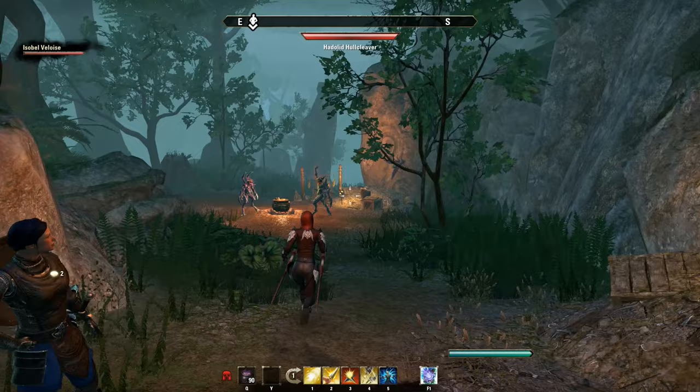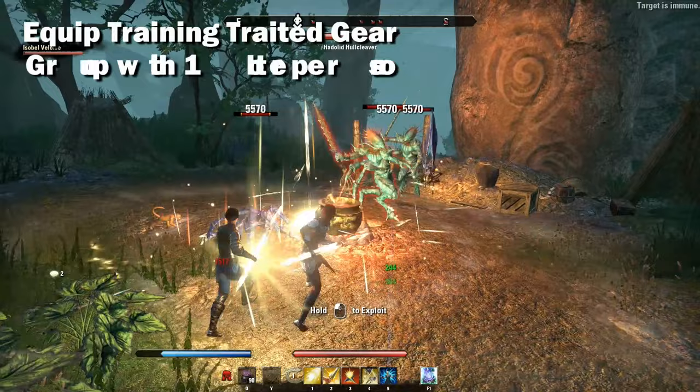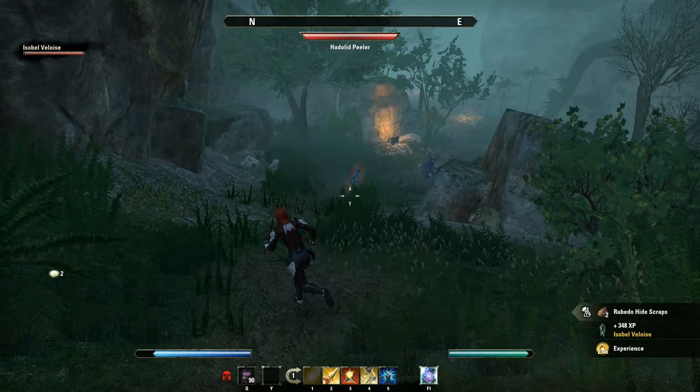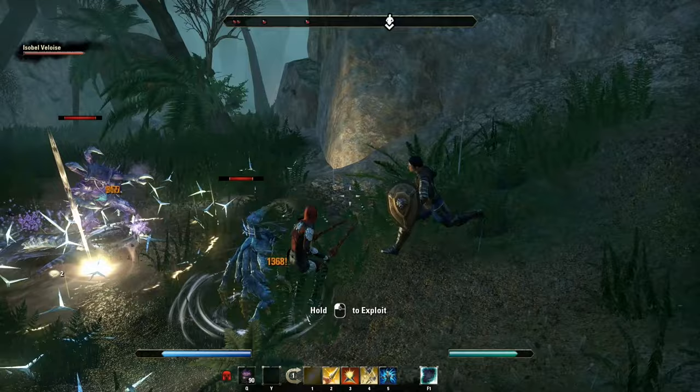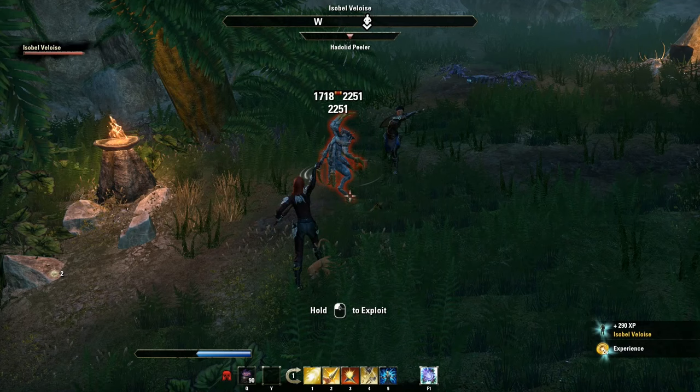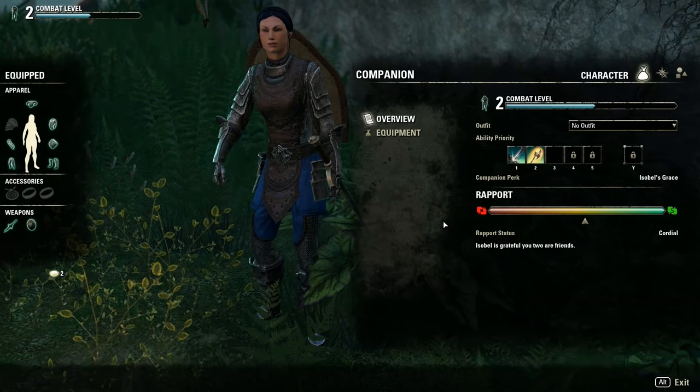To level Isabelle quickly, you will need to equip a set of training gear on your character, be in a group with one other person, preferably bonded with a Ring of Mara, with XP scrolls or ambrosia running. Companions only level through combat experience your character earns — they do not receive experience from quests or event completions, only by killing mobs. So you'll want to find a good grind spot with lots of mobs, such as delves, public dungeons, or Skyreach, just to name a few.